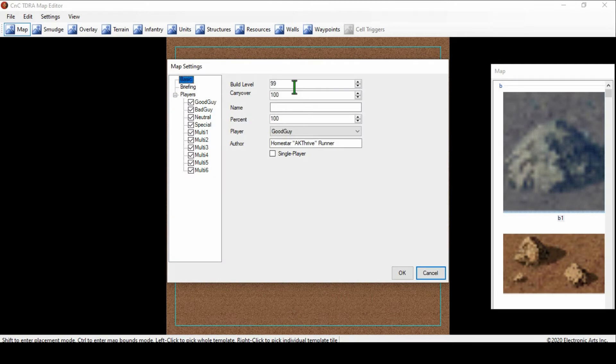Now for the basic stuff: Build Level and Carryover — I've been looking to see what they define those as. Build Level, I think, is how many buildings that you can have at once on the map. Carryover, I haven't found a definitive answer yet from EA. Name is the name of the map that you're going to be saving. 100% means that 100% of the map is available, I believe — I could be wrong. The player you start as: Good Guy, Bad Guy, Neutral, Special, and Multi-One. If it's a multiplayer, it doesn't really matter as long as you have a waypoint for that one. We'll get into waypoints in a minute.